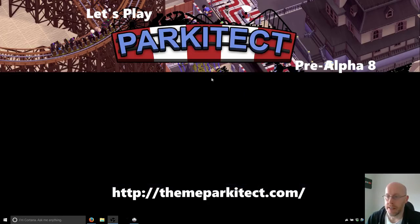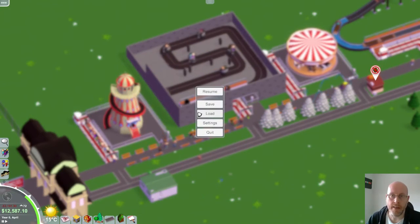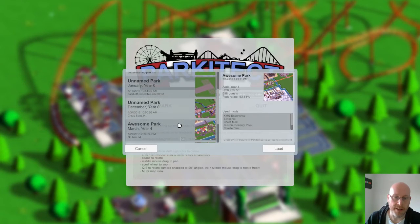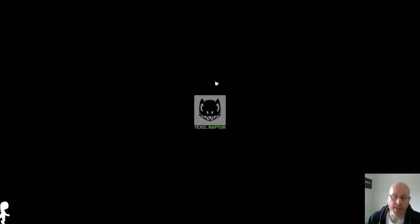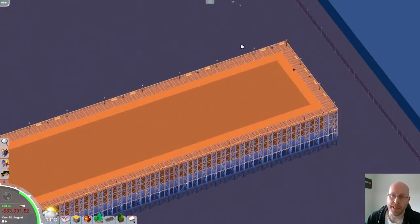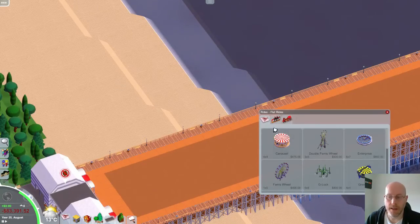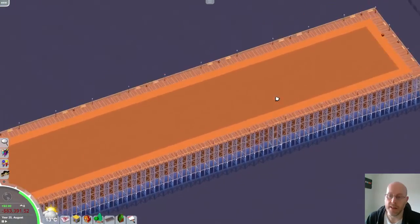The game's coming along lovely. You can also download scenario mods. There are scenarios you can download — for instance, 'Build Your Own Pier', where someone has done the map and you can download it off the Parkitect Nexus website. They've done a pier, and you've got to build your theme park on the pier, which is great — it limits what you can actually do and gives you a challenge.